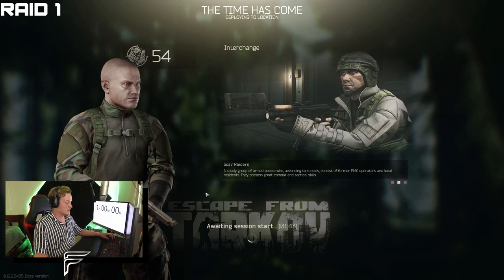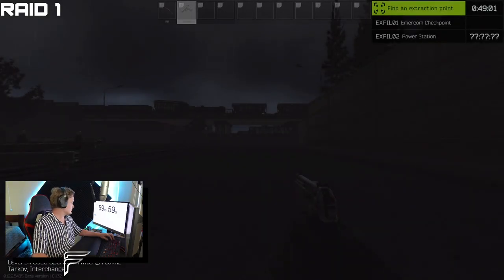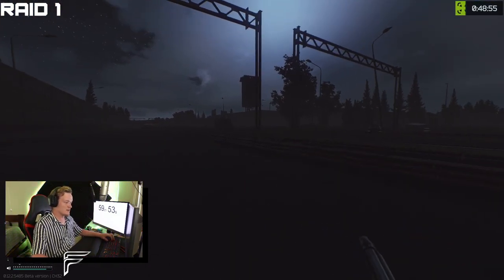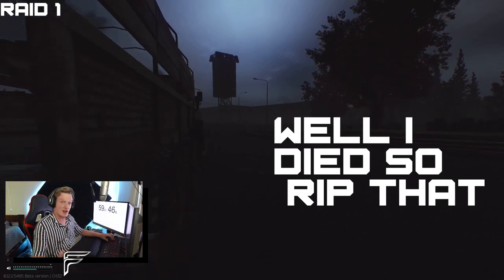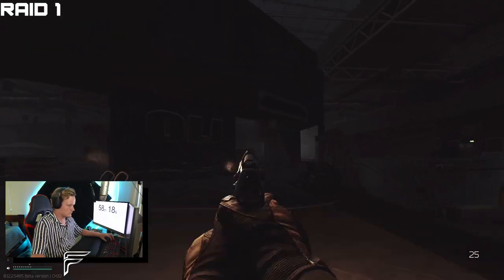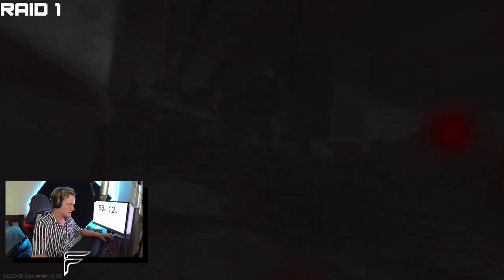Alright guys, we are awaiting session start and cracking into our very first raid. First raid — let's start that timer, as you can see it's counting down in the corner. We spawned directly out the front of Oli. What we're going to do for this first run, I'll run through it with a couple of fast forwards and show you around the map. Unfortunately, that didn't work out particularly great guys — we late spawned, found a bunch of players, and you saw the results. Raid one: absolutely nothing out, lost the pistol, lost the backpack, stopping the timer at 58 minutes.